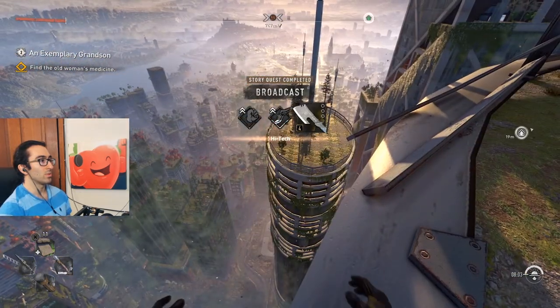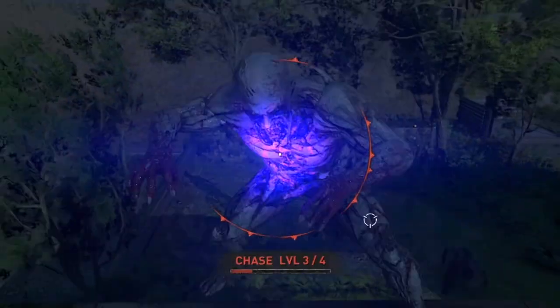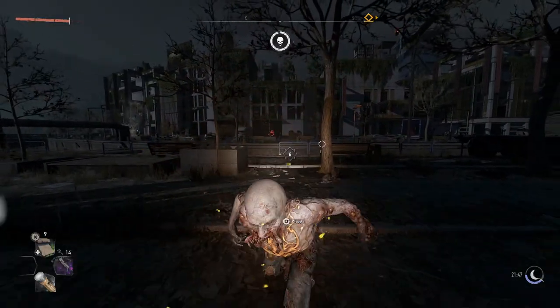Now the quickest way out in the open world is to do chases, which happens at night. Get the attention of a howler to begin a chase, and kill lots of zombies and do parkour for XP.